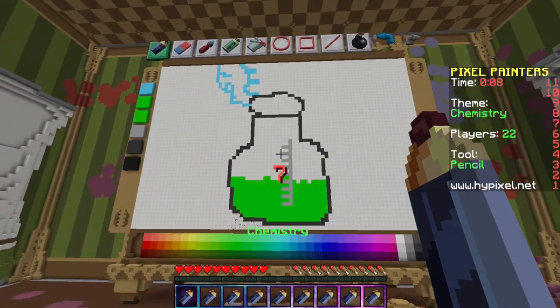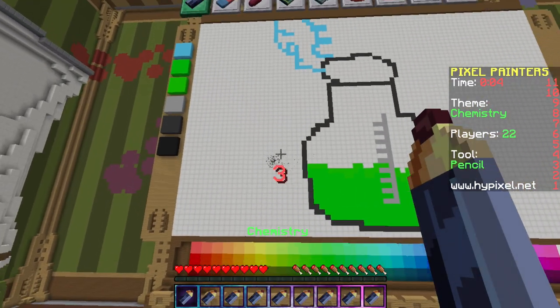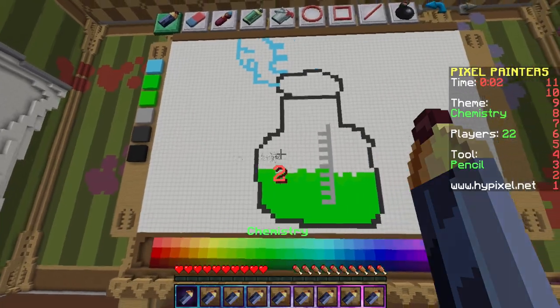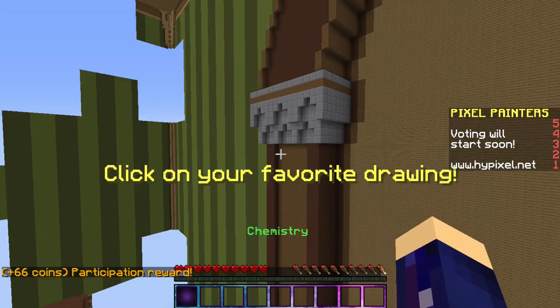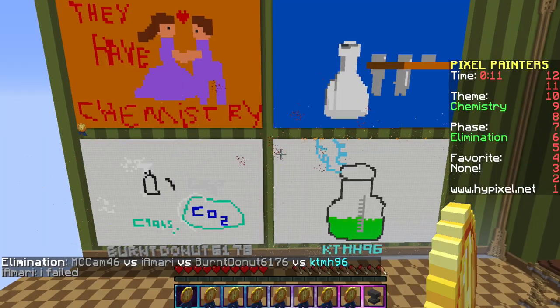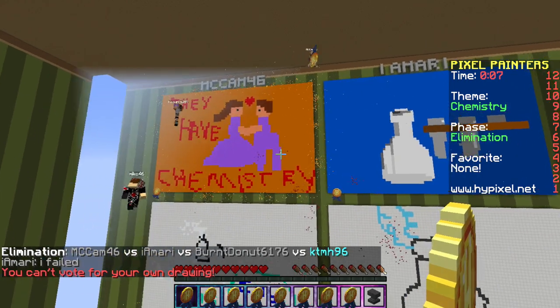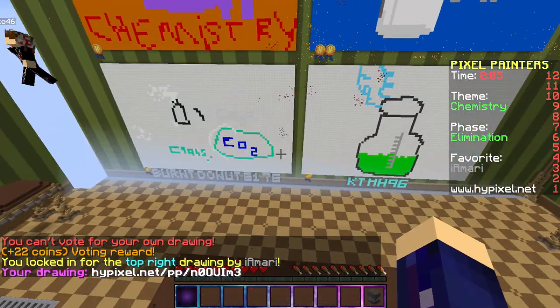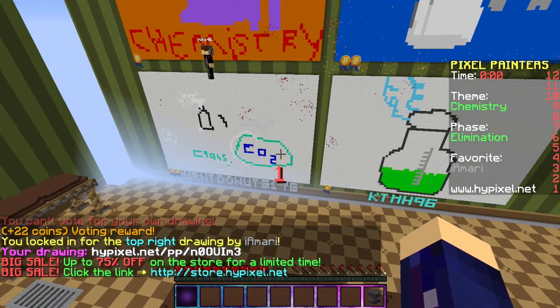Ten, nine, eight, seven, six, five, four, three, two, one. Yeah! Teleport me! Click on your favorite drawing. Oh my gosh. Obviously mine's the favorite. That one's funny — they drew chemistry. I'm gonna click that one. Oh, mine only got one vote! Vote for mine!